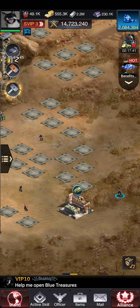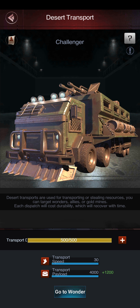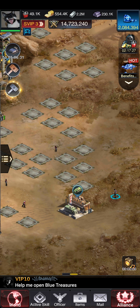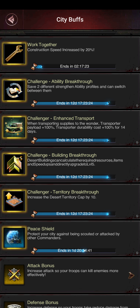Later on I will change it to the everyday scheme. Let's see how much we got: transport payload is 4000, with 1200 extra because I purchased the supply — it's here on the top. The challenger enhanced transportation perk: when transporting supplies to wander, transporter payload is 100% more and durability cost is 100% extra, for 14 days.